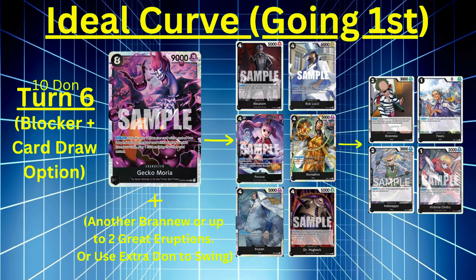Ten Don curve, no Moria — play Sabo first since he is meant to protect your board and is really good in the late game. Your second option could be Borsalino, then use the rest of your Don to swing. Lay on the pressure. Make your opponent feel nervous, make them start to sweat. Make them feel like you're getting ready to go for lethal.